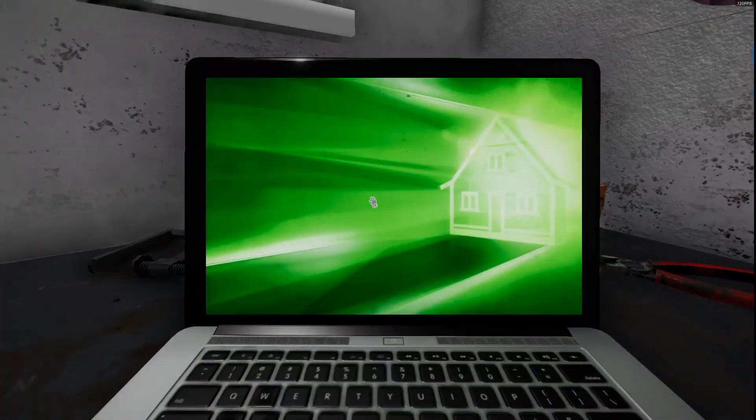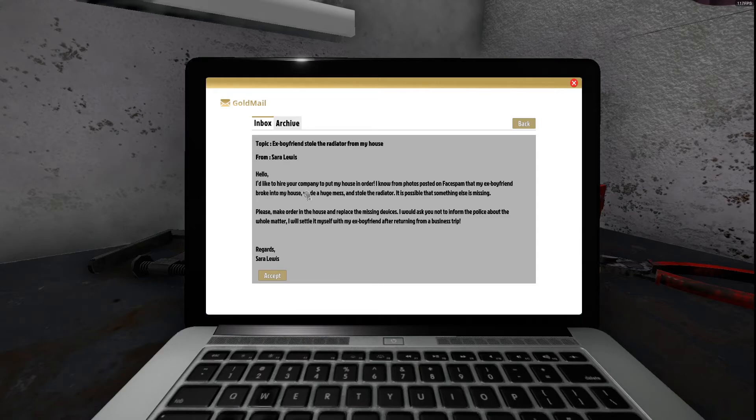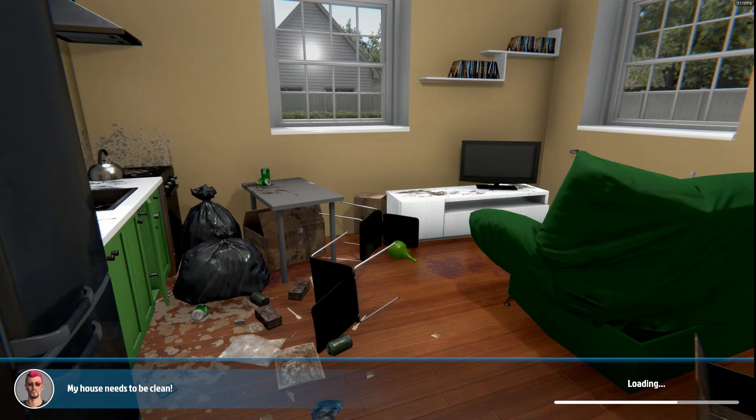Yay! Somebody — it must be grandma — she's giving us some work. Sarah Lewis. Uh-oh. Ex-boyfriend stole the radiator from my house. I'll put in new ones. Hello, I'd like to hire a company to put my house in order. I know from photos posted on FacePam that my ex-boyfriend broke into my house, made a huge mess, and stole the radiator. It is possible that something else is missing. Please tidy up the house and replace the missing devices. I would ask you not to inform the police about the whole matter — I will settle it myself with my ex-boyfriend after returning from a business trip. Regards, Sarah. Alright, let's do it.